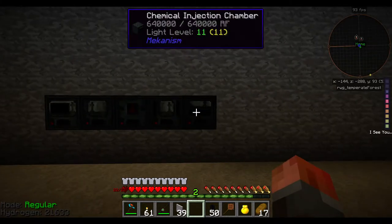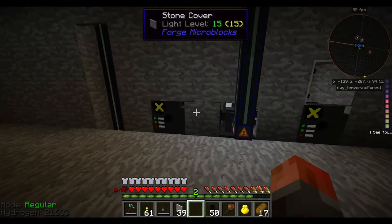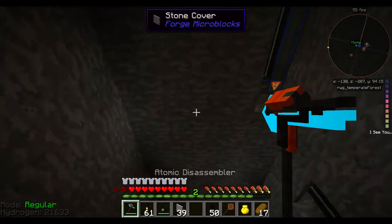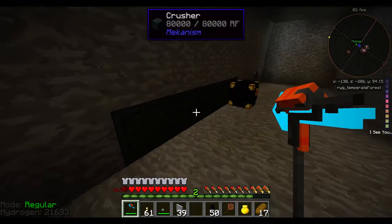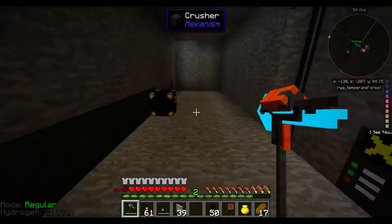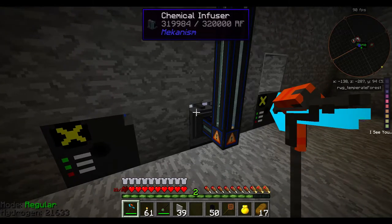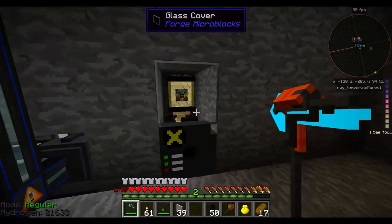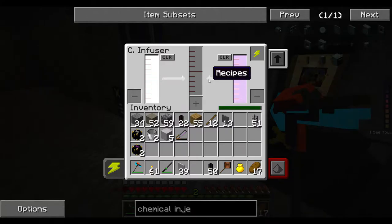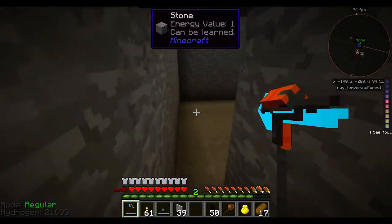We're back inside. Here you can see the chemical injection chamber. If we pop around the back, we'll have used this room before. These are covers — they go up; they've got the conduits from these machines. That was our previous last machine in the chain, the purification chamber. It's getting oxygen from here. I'm using the hydrogen from here to go into our machine as we had it set up outside — chemical infuser, electrolytic separator. This one is bringing the brine from the desert in and processing.